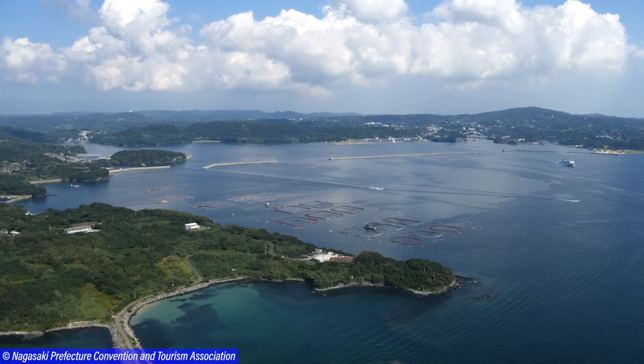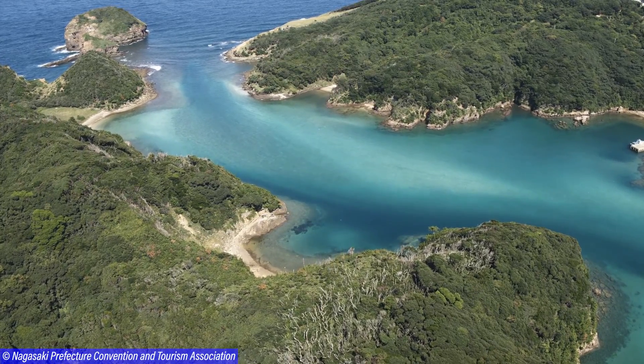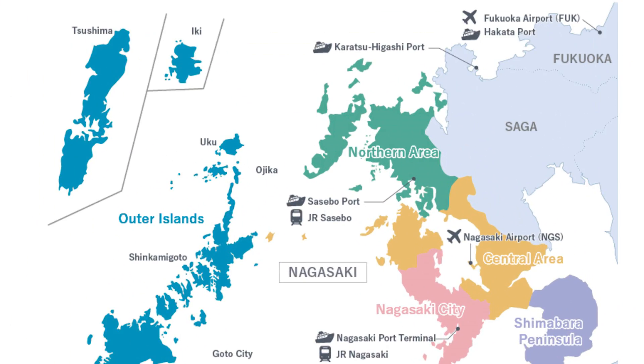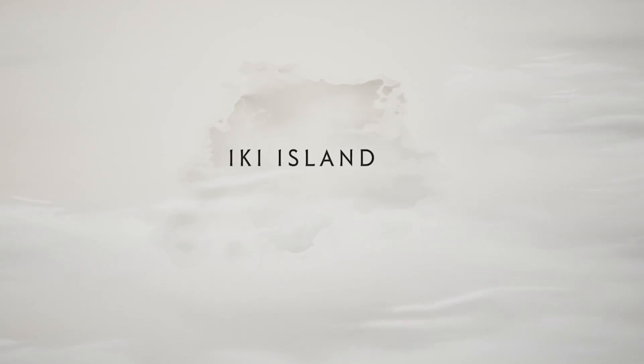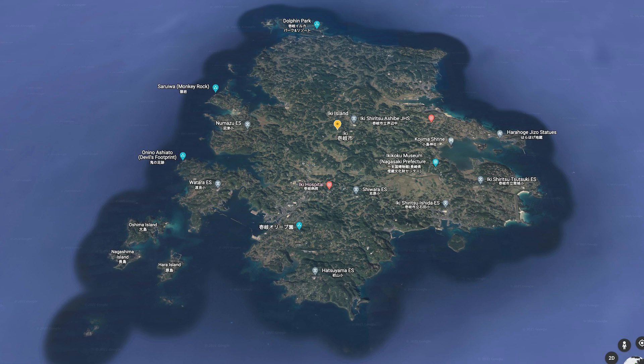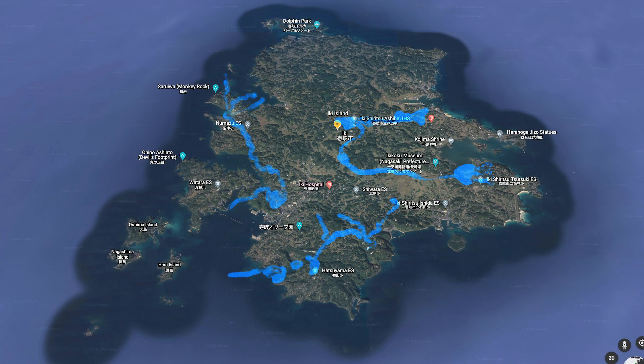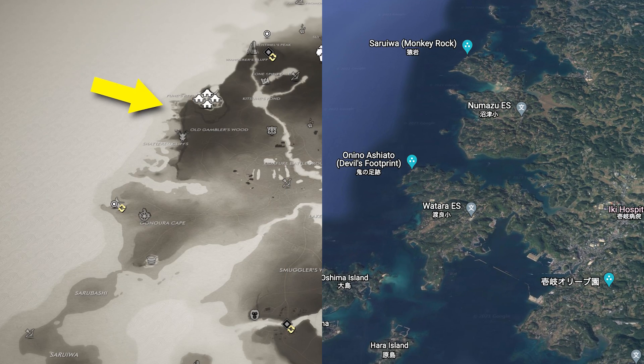As many of you may know, the Iki Island DLC takes inspiration from the real island of Iki from the Nagasaki prefecture, southwest of Japan. If we take a closer look at the island in Ghost of Tsushima, we can see that its shape is basically the same as the one in the real world. But there are some subtle differences — for example, some of the rivers do exist but don't connect to each other as they do in the game, or the northwest section of the island has a slightly different structure.